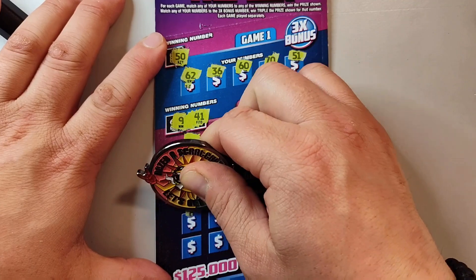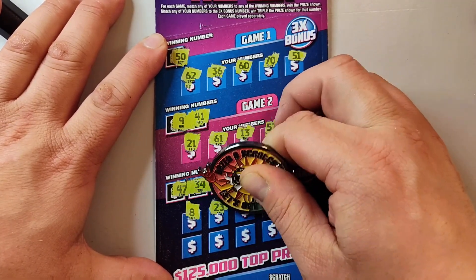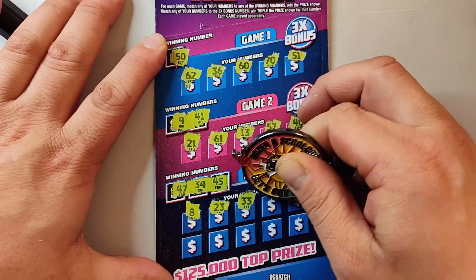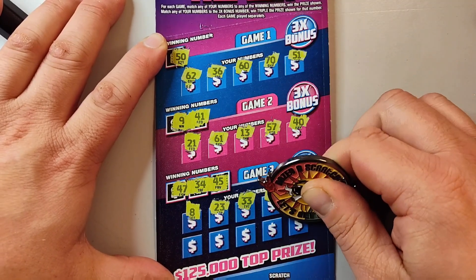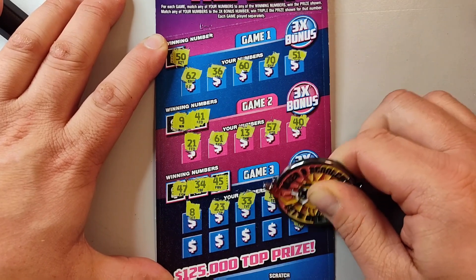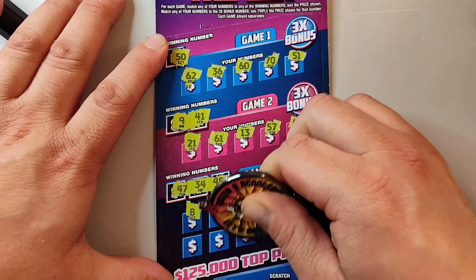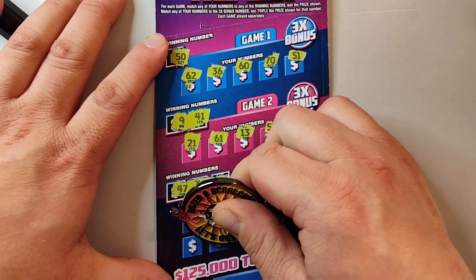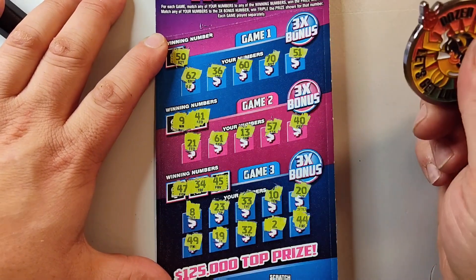Come on, let's see it. 8, a 23, a 33, a 10, a 20. Oops, double fours — a 1 off. A 2, a 32, a 19 and a 49er.